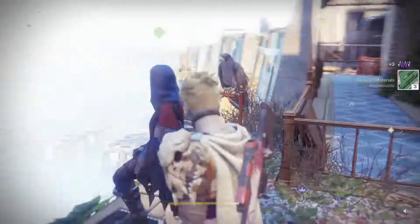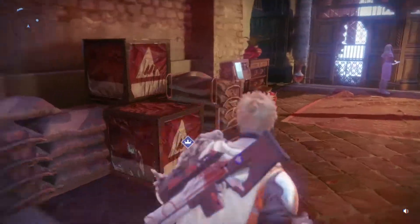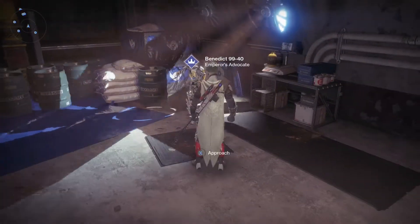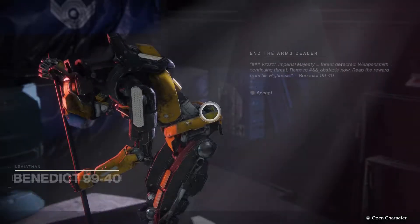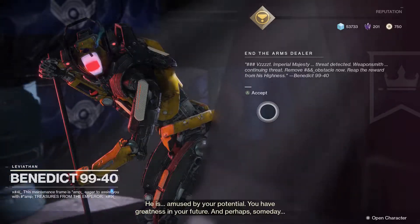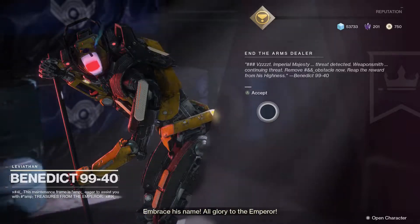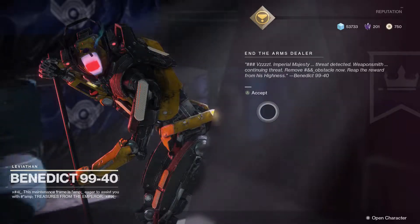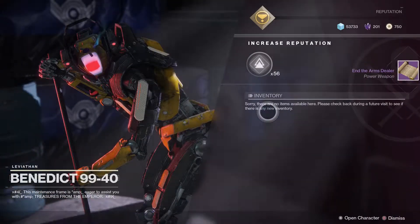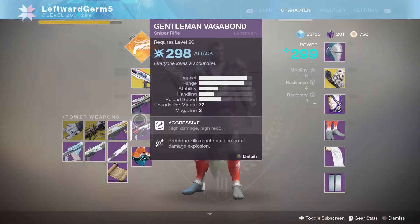We'll probably get something better next time. Now we have the goods - this is what I've been waiting for. I've never actually been to this area before in the video. He's like in the dungeons - some robot. This is the guy who has my quest. You have completed the Challenge of the Emperor - he is amused by your potential, you have greatness in your future. Another Cycle - wait, it's not a power weapon. Oh, I have to do a strike now, okay great.